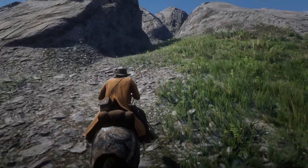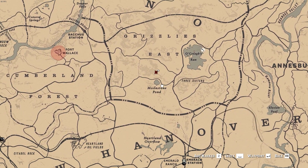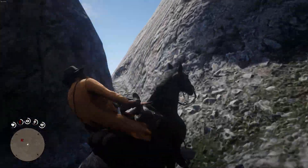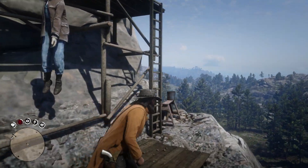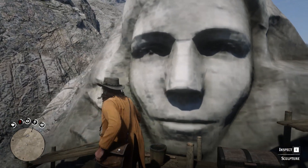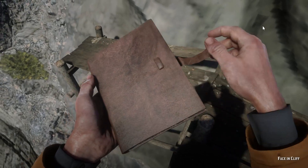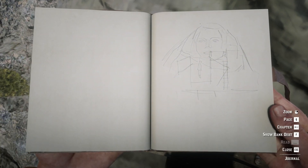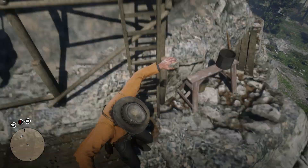Have you ever wanted to visit Mount Rushmore but you hate people? Then you're in luck! Just head on down to the Grizzlies East region of Amberino and along with a face in the mountain, you can also find a deeply depressing story of a man whose true love left him broken. We're talking about the face in the cliff, a location by the Moonstone Pond where if you visit, aside from the beautifully carved face in the cliff, you'll also find some wooden scaffolding nearby, as well as a body hanging off of it. If you examine it, he just draws a picture of the face in the cliff — he doesn't actually write any notes.